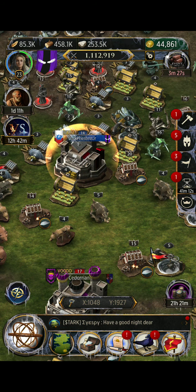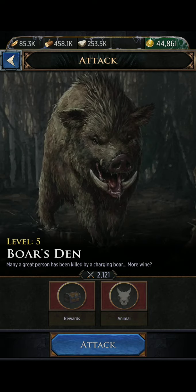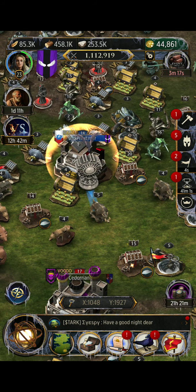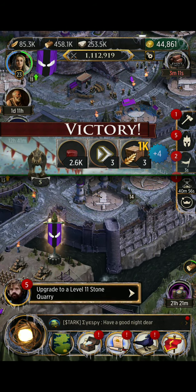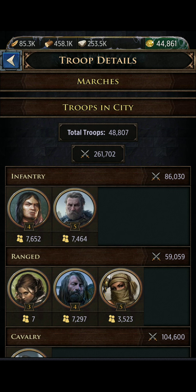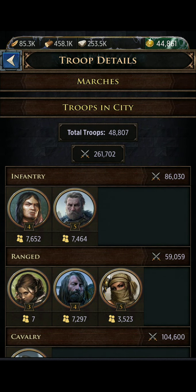We'll wound some troops so I can show you what happens. I'll just go after this boar — we're going to march them. We'll go back in here and when we click the flag, it'll show you that I have a troop march returning home. There it is. It doesn't look like we wounded any troops hitting that level five.